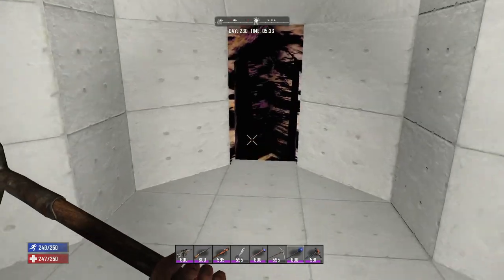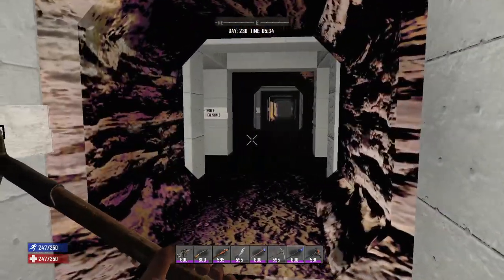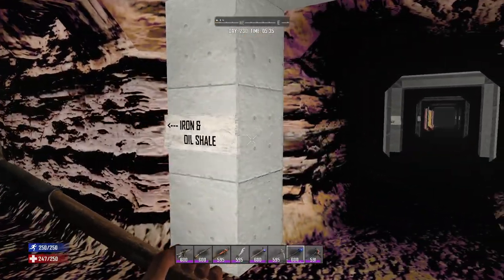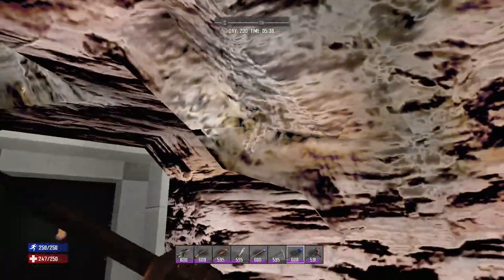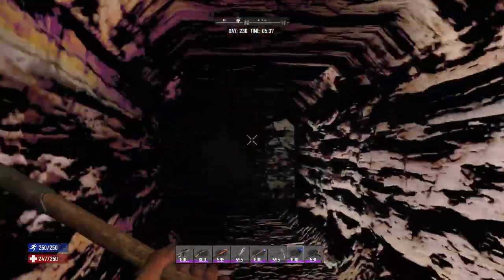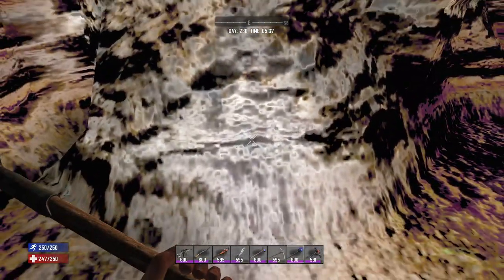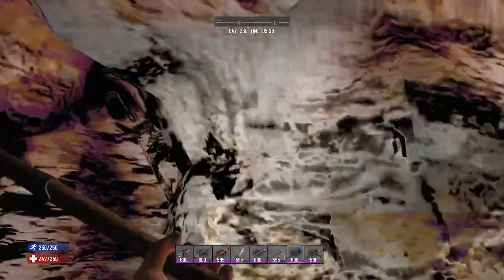So we're going to continue on down and head to minus 30. At minus 30, we have resources popping up - we've found iron and oil shale. The iron has this dirty, bronze color looking appearance. If we continue down a bit further, you'll see the oil shale - it almost looks like stone, like a shiny type of stone.